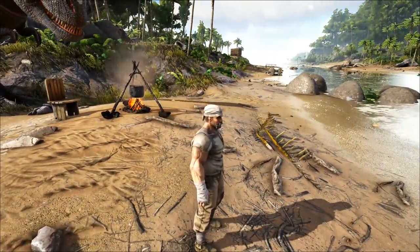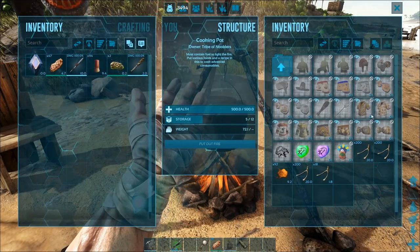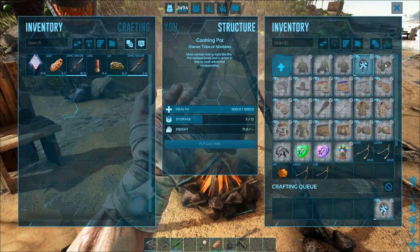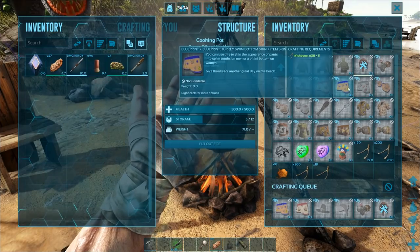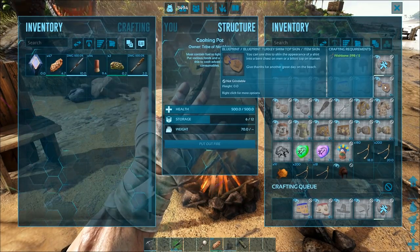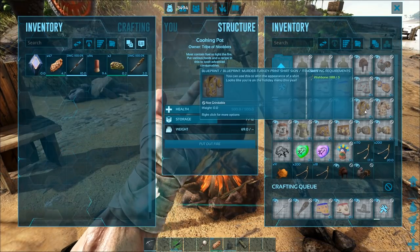Alright let's try the clothes on. Build everything, build everything. I won't build the bikini tops because I'm a man and I can't put them on.